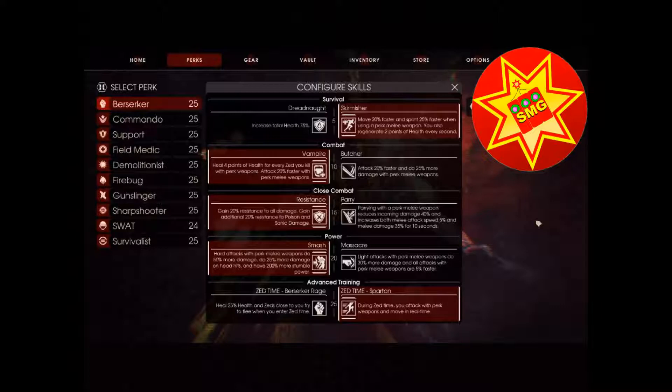Dreadnought will ensure you're not wiped out, but especially if you're good with parrying, being able to regenerate two points of health — you can parry, run, parry, pull back — makes Skirmisher really useful.